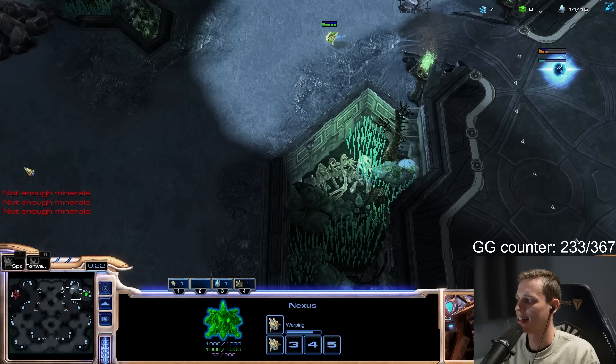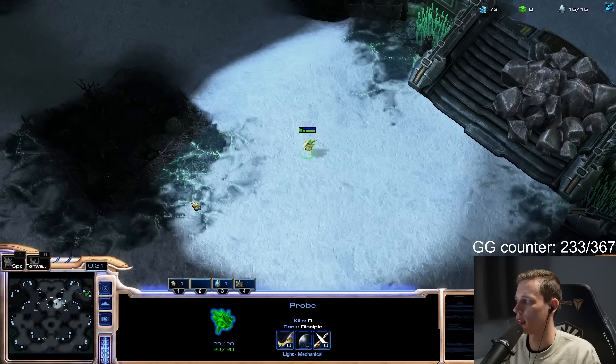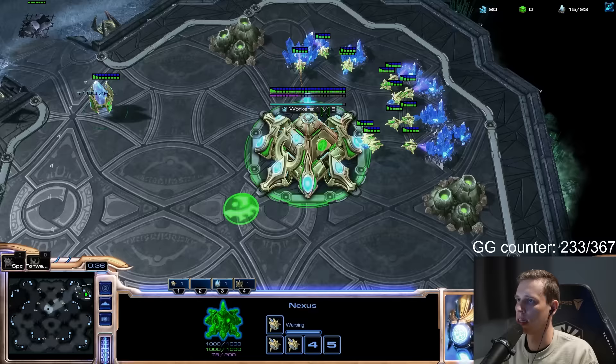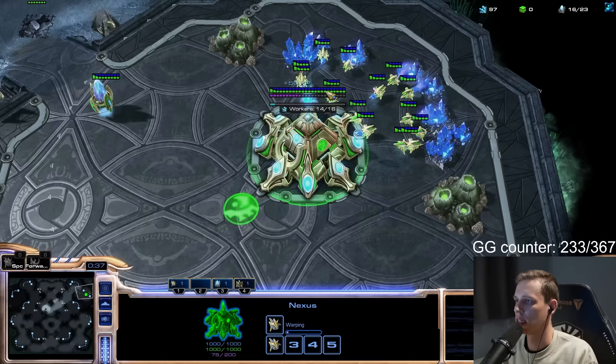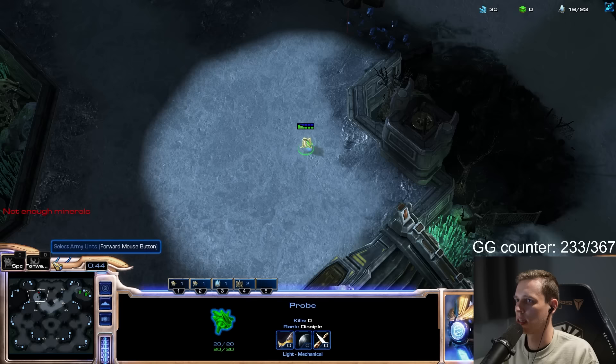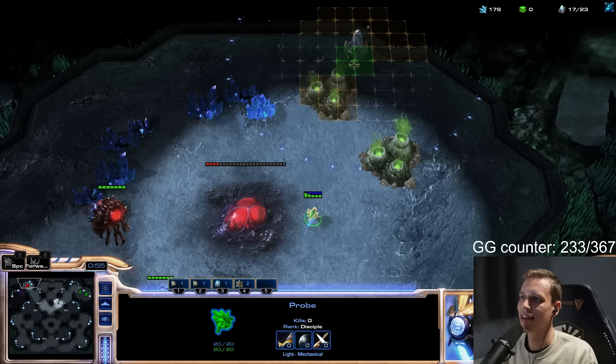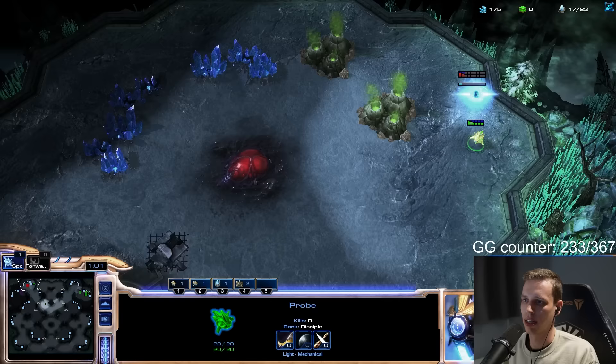We want to go on the right side of his bottom gas natural. Do I just straight up send it in? Yeah, straight up ship it. Just go and build your pylon wall. You see that? On the right side of his bottom gas — that's where we want to go. There. Yeah, perfect. And now that we know where it is next game, we can get it eight seconds quicker.